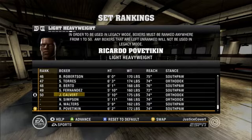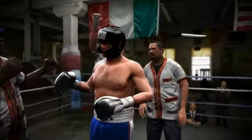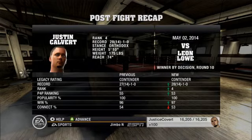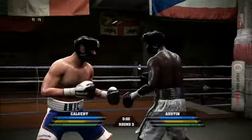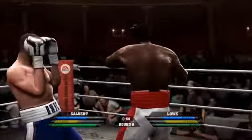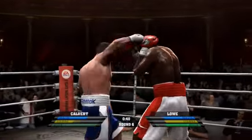In legacy mode, your fighter starts out at the bottom of his 50-strong weight class. Your primary goal is to work your way up to number one and claim the title belt. But Round 4 takes several steps beyond that as well. After winning your chosen division and earning the rank of champion, you're really only about halfway to achieving your full potential, because in addition to defending your title, there are other belts and other weight classes up for grabs.